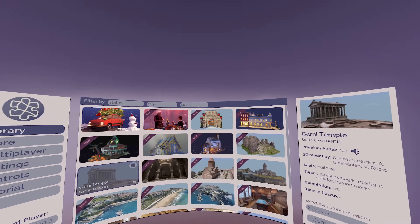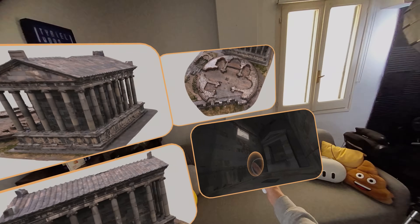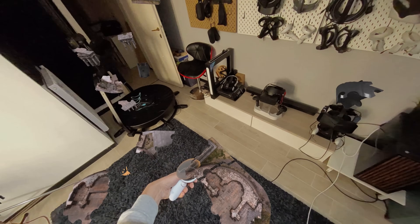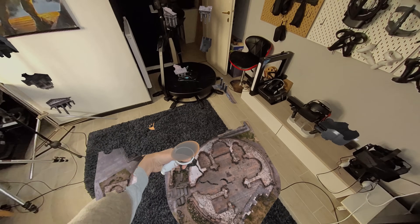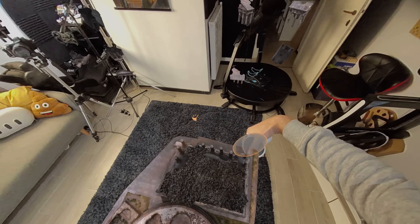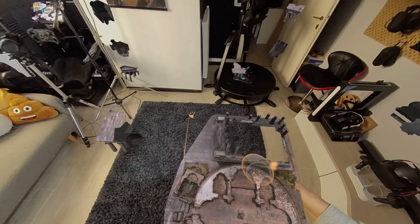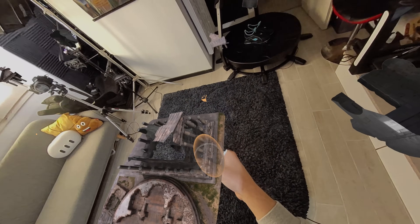Let's start with some easy, seated experiences, like Puzzling Places. This is a 3D puzzle game where you have to rebuild small dioramas of places around the world from puzzle pieces. What's particularly amazing here is that you're not going to use some weird 3D renderers — these are actually photogrammetry captures of places at extra high resolution. Photogrammetry is extra fascinating because it uses hundreds or even thousands of pictures to make a single 3D object.